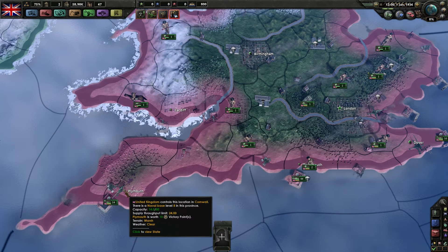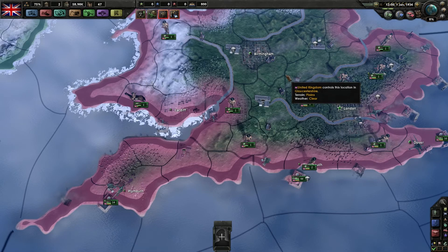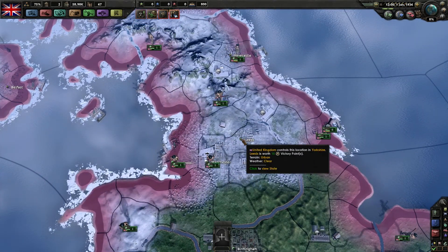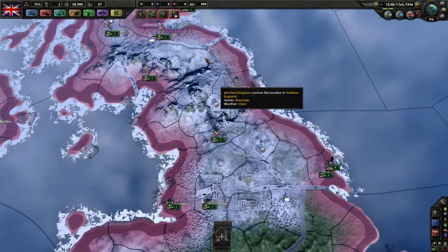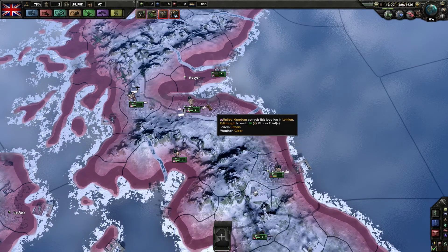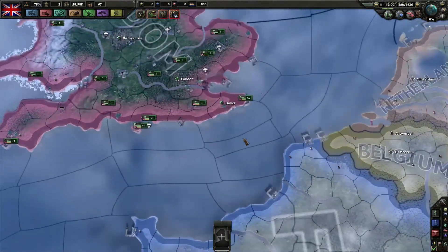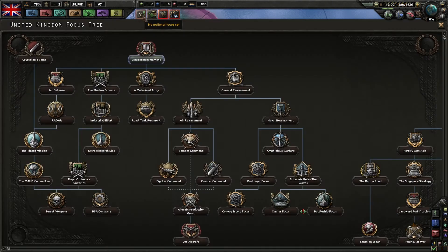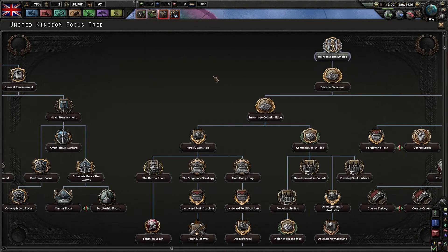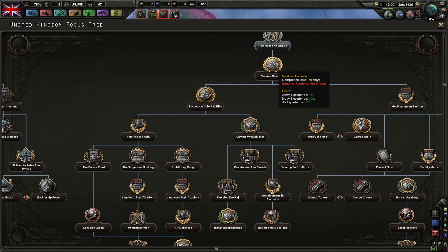So for example, if they were to take over Plymouth it would give them 10 victory points, London would give them 50 victory points because it's the capital. They'd have to take out 75% of the country in order to make us surrender. If we research that national focus it would increase it by 10% to 85%, so they'd have to take out yet more of the country. There are also options like army experience, secure Belgium, develop New Zealand, air defences, influence China, war with Japan - loads of different things that give you bonuses.